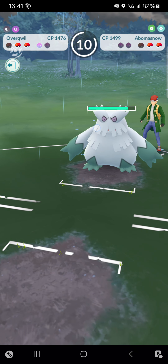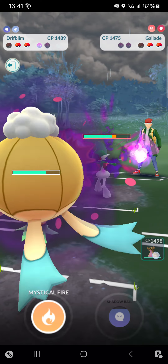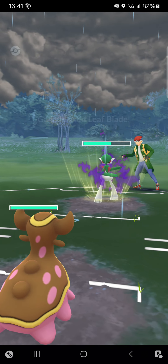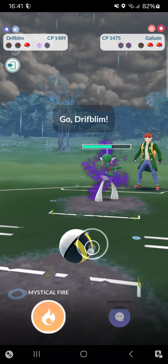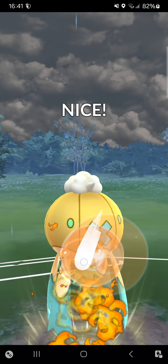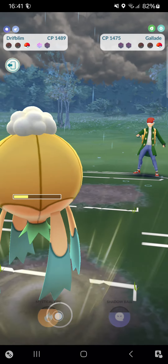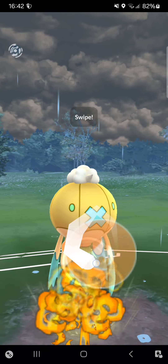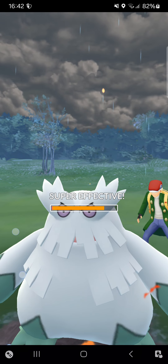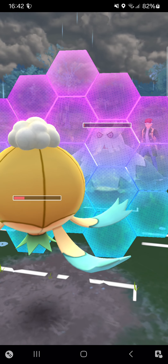I KO the Shadow Trapinch. Opponent nicely goes for Abomasnow — I don't want to get hit by a potential Leaf Blade, so I'm offering my Hisui Typhlosion. That's a one-hit KO! Going for Mystical Fire — that will KO that Shadow Glalie. I think Mystical Fire can also KO that Abomasnow. Mystical Fire — one HP on Abomasnow! I can go for Hex, Hex went through. Opponent cannot KO me.